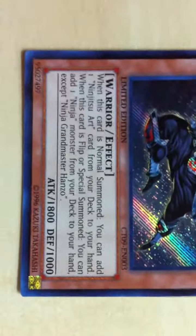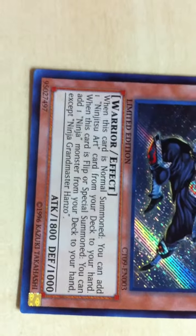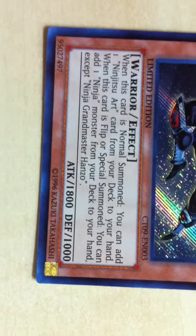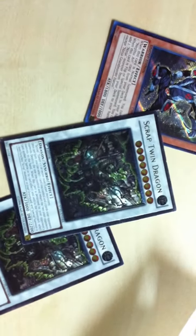Also, Grandmaster Ninja Hanzo — when this card is normal summoned, you can add one Ninjitsu card from your deck to your hand. When this card is flip or special summoned, you can add one Ninja Monster from your deck to your hand, except Ninja Grandmaster Hanzo. And nice — you don't know what's in there, then BOOM — a Scrapped Dragon and just a Scrapped to your hand.